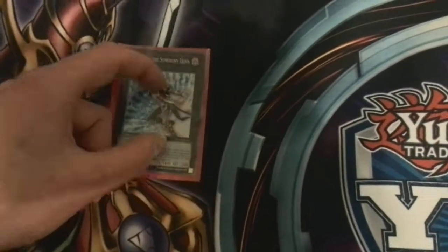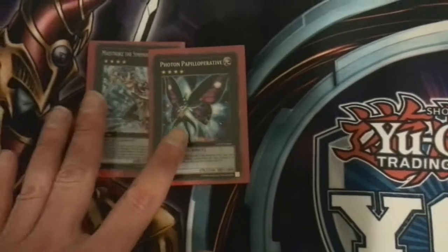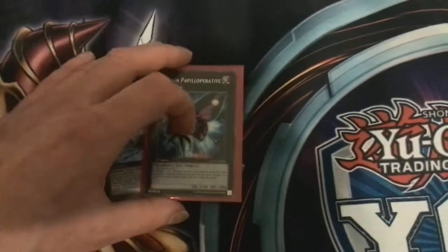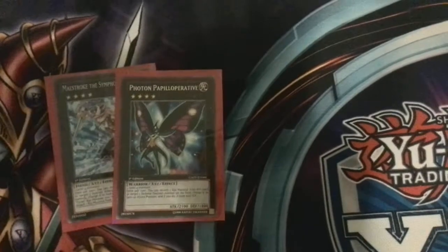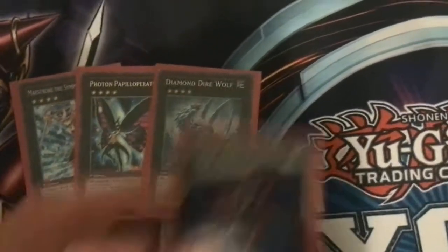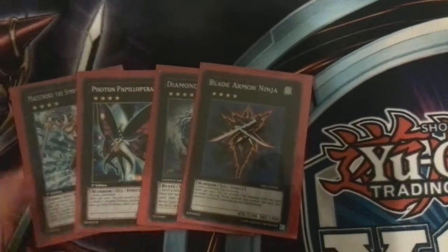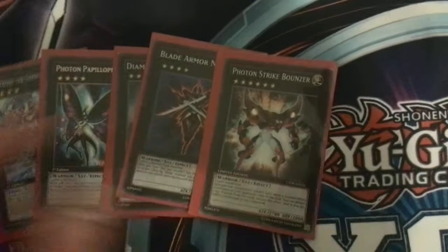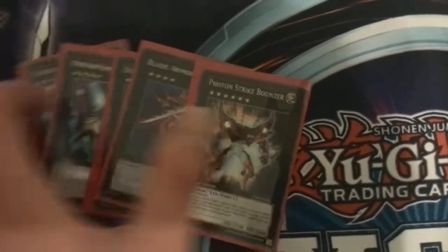For XYZs I've got Maestro because bouncing something is good to get around it. Photon Papilloperative — another cheap card, it's from the Astral Pack, it's cheap, it flips monsters from defence to attack and attack to defence which is always nice. Diamond Dire Wolf — another cheap one — just getting rid of problem cards. Blade Armour Ninja — I've got a friend who got me this, shoutouts to my friend Ashley. And my last card is Photon Strike Bounzer just because you can overlay your HERO monsters for it if you use a Soul Charge, so it is just useful to get around stuff.